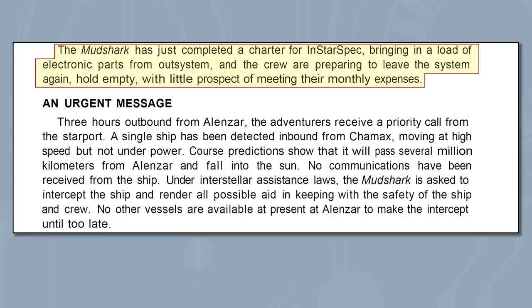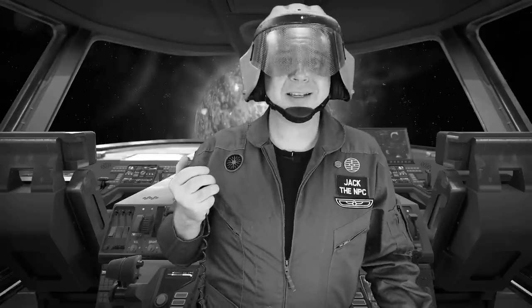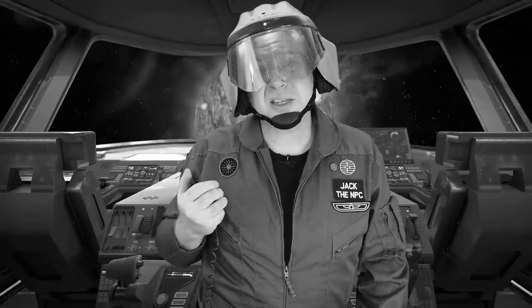The adventure opens as the Travelers have completed a delivery to the Alansar station but are now leaving with an empty hold as there was nothing for them to pick up. Then they receive an urgent message that a pinnace is flying from Chamix at high speed, but it's unpowered and not replying to any communications, and unless it changes course, it's going to fall into the Sun. The Starport asks the Player Characters to investigate and render any aid needed.